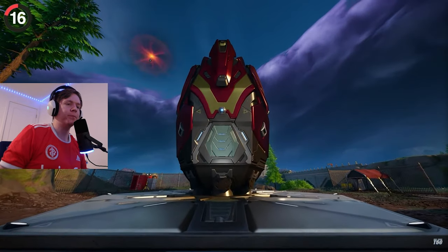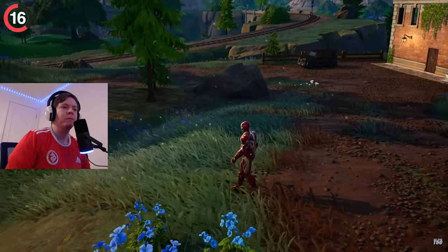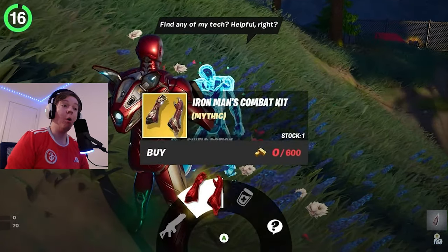Using Stark's landing pads, you can now visit Iron Man himself — he's now an NPC over at the windmill near Grim Gate. He gives out the Stark rifle, and it looks like he does a combat animation too.